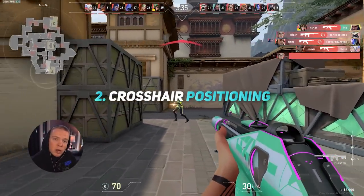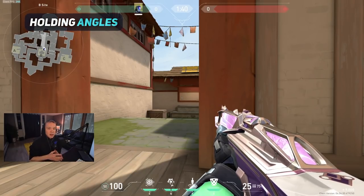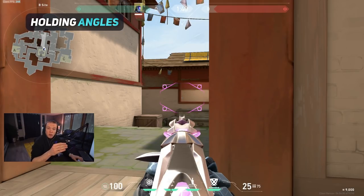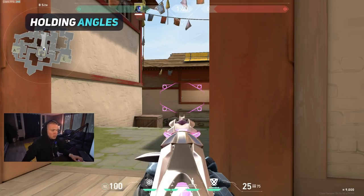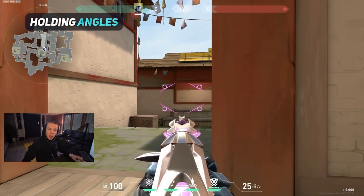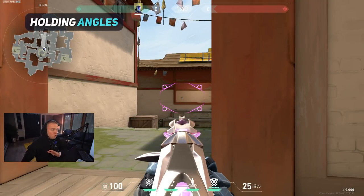The second step is understanding where you should be placing your crosshair relative to the angle that you're holding. When you're holding an angle, there are a few things to consider: what type of peek is the enemy going to make, and what are your reaction times like? One of the biggest problems I see with low to mid elo players is that they literally hold pixels when holding an angle. If there's an enemy that swings, there's no way you're going to react in time without having to move your crosshair. Instead, you should hold your crosshair according to your reaction times and how the enemy is going to peek — that way you don't have to move your mouse at all and all you have to do is click. It's like they walk into your crosshair.